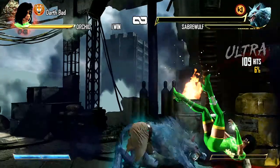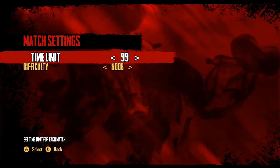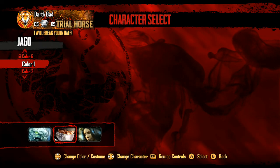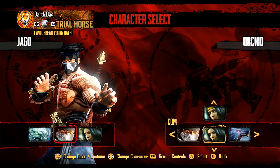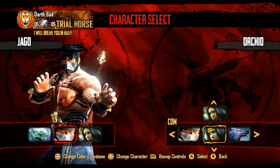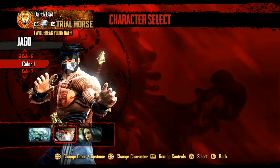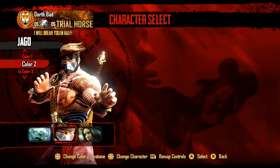What you would need to do to perform this glitch is first enter a player vs. CPU match in versus mode. Secondly, select Jago and as your CPU opponent, select Orchid but in her classic costume and change her color. Now, instead of beginning the match, go back and change Jago's costume color and his classic outfit should appear with all colors accessible.